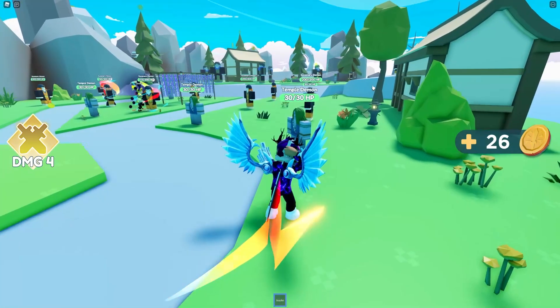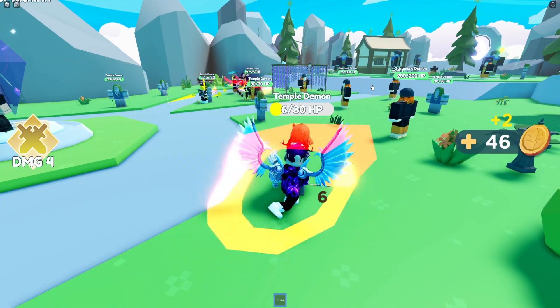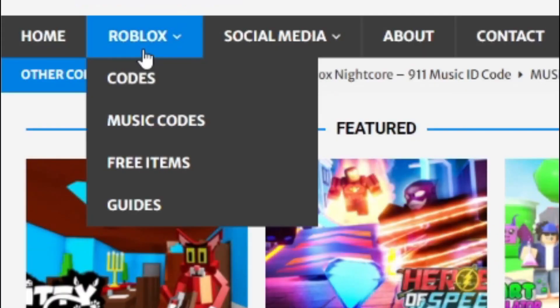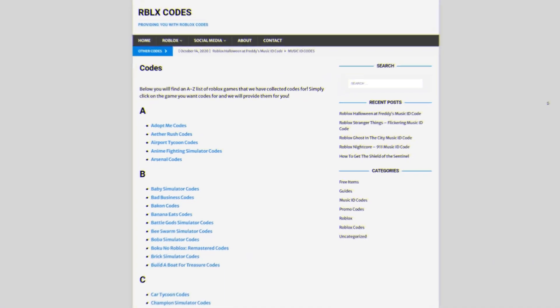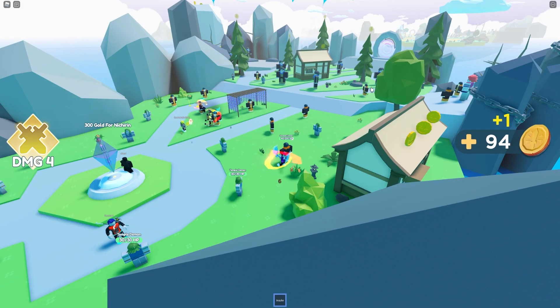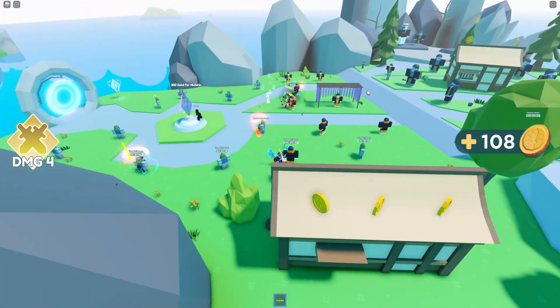Anyway guys, before I get on into the rest of these codes, I do need to tell you all about rblxcodes.com. That's my own Roblox code website where you can find game codes, music codes, and guides. There is tons of stuff in there that you guys have to check out. Overall, we have codes for a few hundred Roblox games, so if you guys need a code for a game, it'll be there. Anyway guys, let's go ahead and get into the codes now.